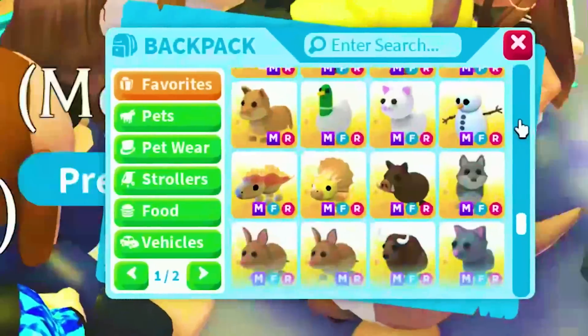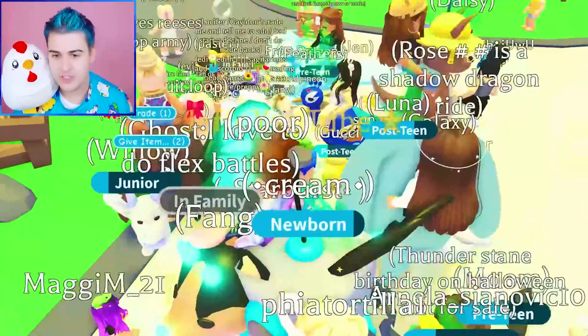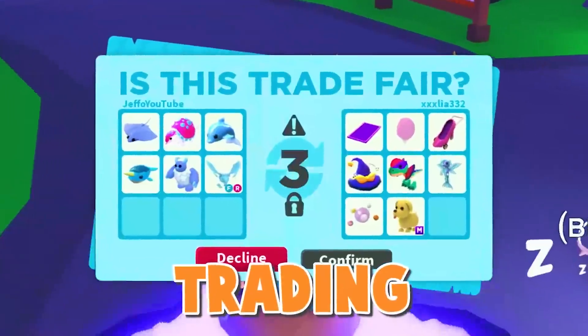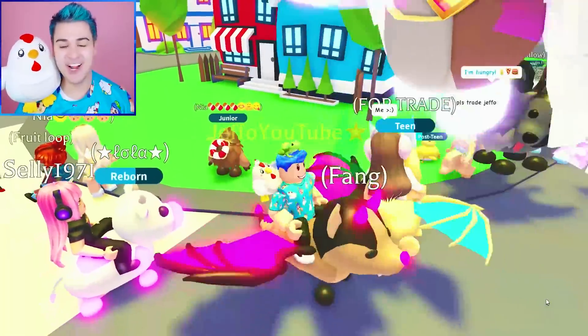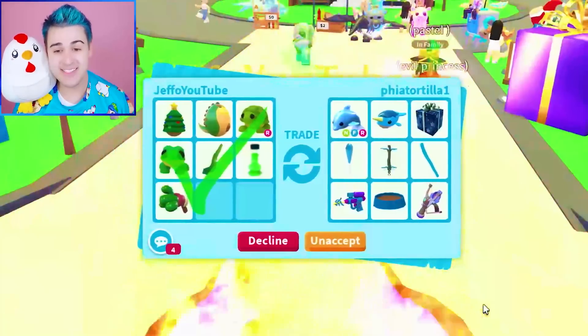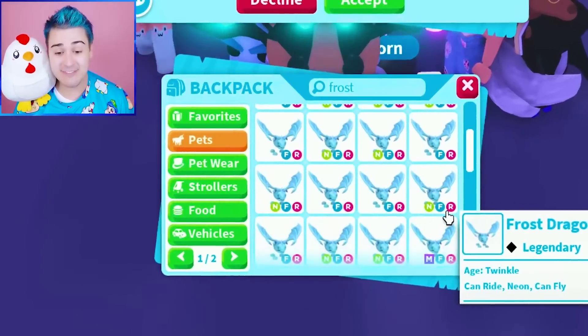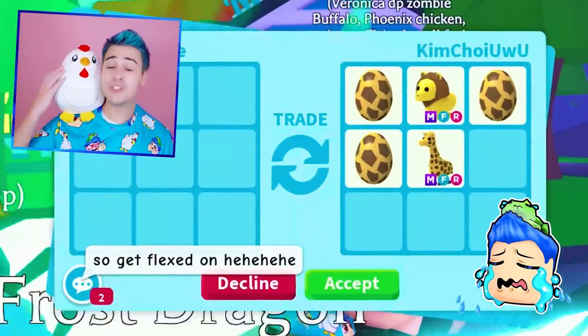I've collected Adopt Me pets of all different shapes, sizes, and colors. So I decided to go into random servers and do a one color trading challenge. Who dares accept my trade requests? We got some really cool trades. I think this is pretty solid, but make sure you watch until the end of the video to see how I react to being flexed on in one color.